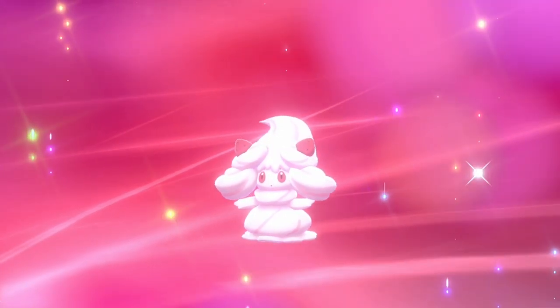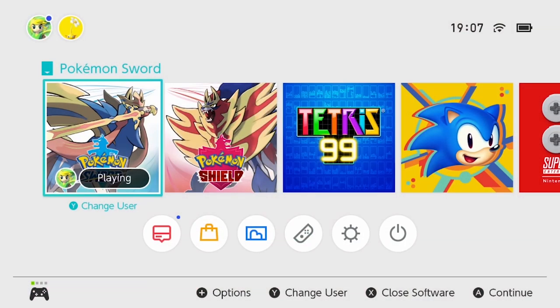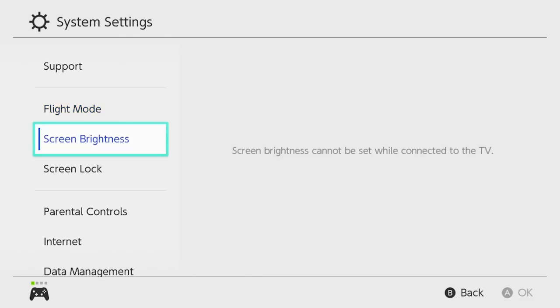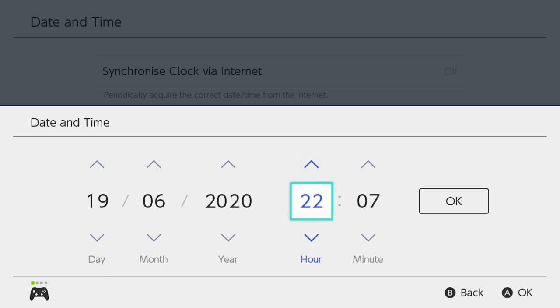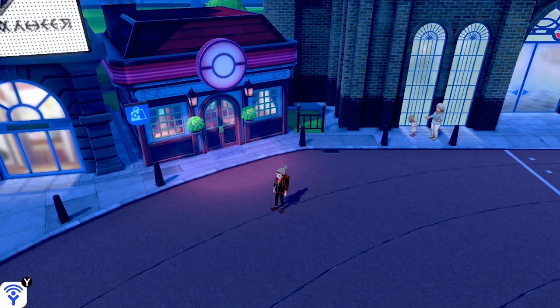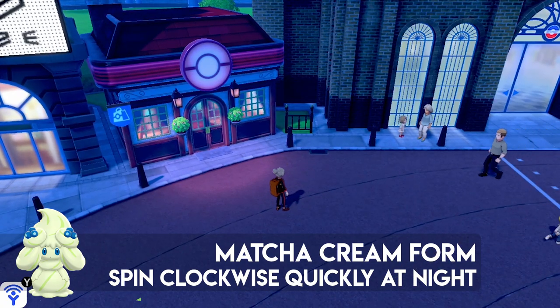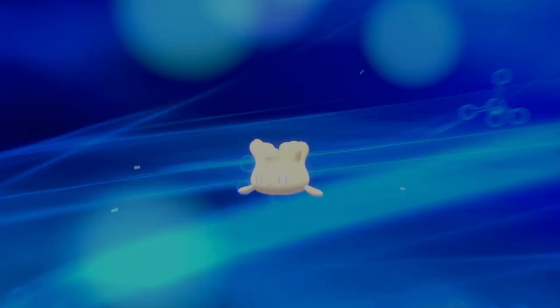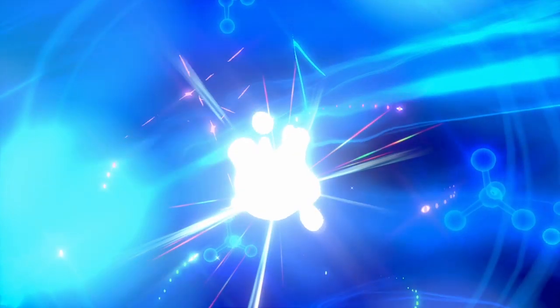Next we need night time. Set your clock to around 10 p.m. to make sure it registers as night. For the Matcha Cream form, spin the control stick clockwise quickly at night — just a quick spin. This gives you a nice green form of Alcremie. The sweet still changes the decoration on top, so with the Clover Sweet you'll see clovers, with the Berry Sweet you'll see berries, and so on.